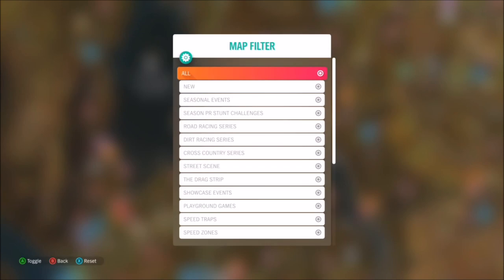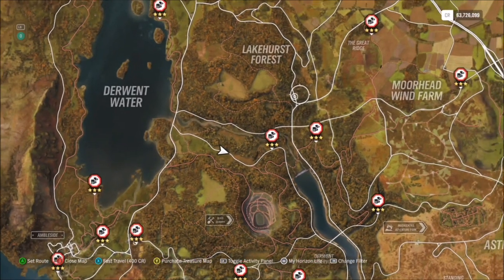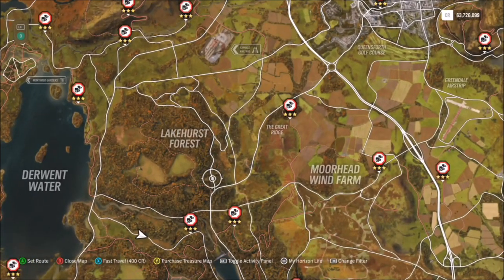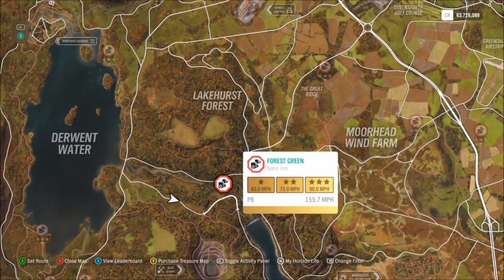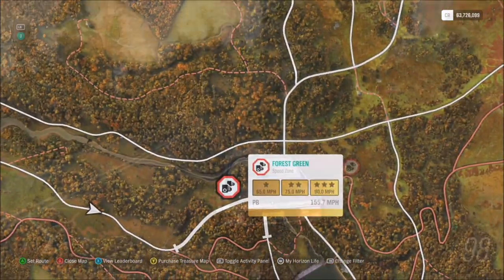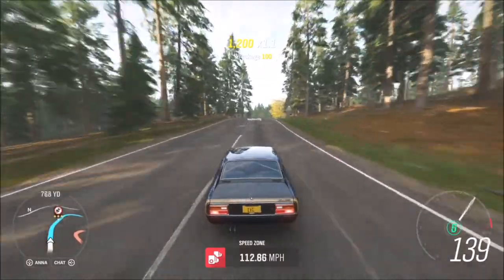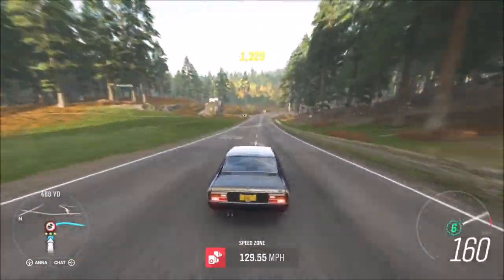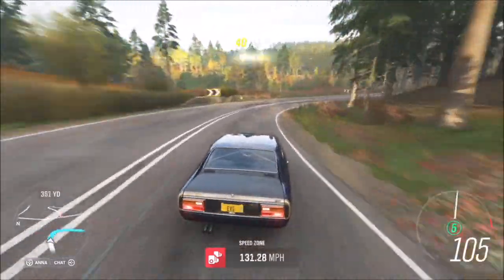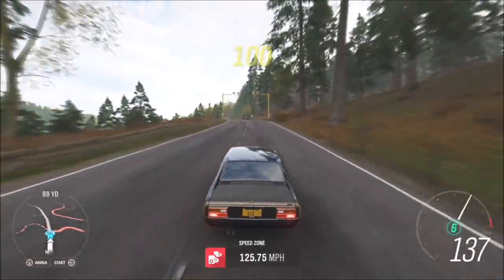For the second challenge it wants you to earn a total of nine stars from speed zones in your classic sports car. This is actually fairly easy. You can filter your speed zones to whichever one you want, but I went for one called Forest Green. The reason I chose this one is because all you need to do to get three stars is hit 90 miles per hour, which is very easy in the Ford Capri especially with the tune.